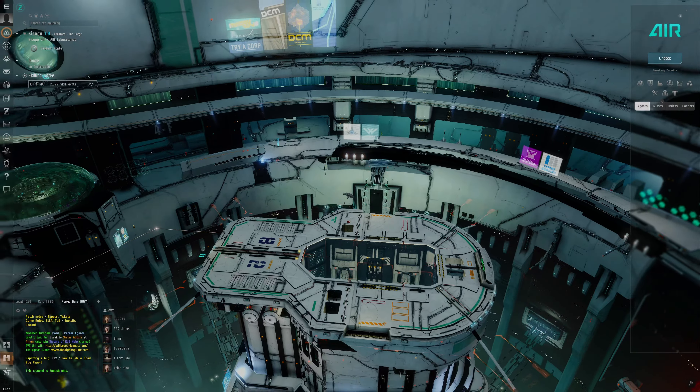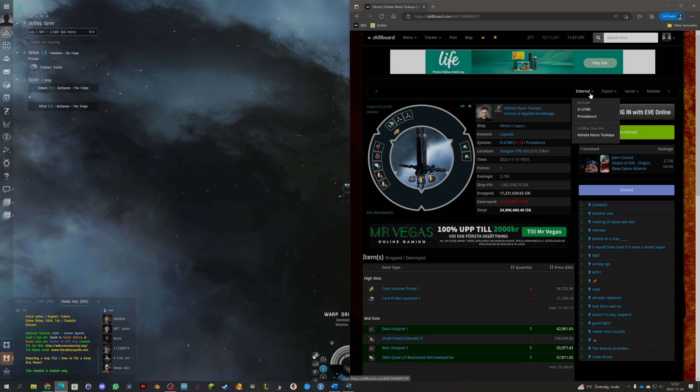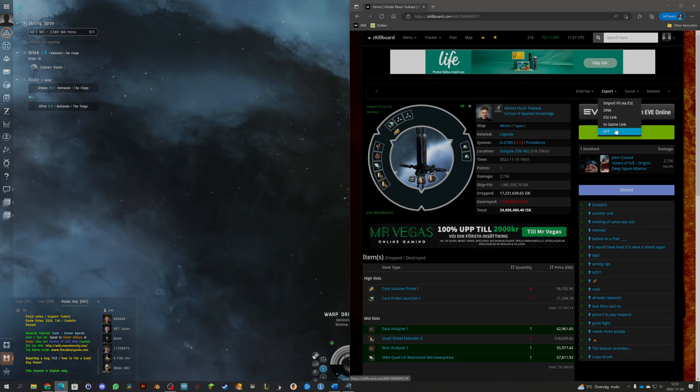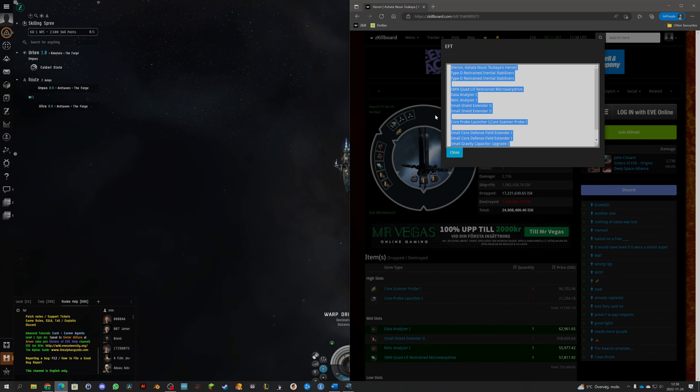We can look at my previous account on zKillboard — this was my previous character that I attempted to do this challenge with. He died in a Heron, and we're going to use this same fit again. It says 24 million, but that's not because the ship is worth 24 million — with the loot we had it was worth 24 million. We'll copy this fit, export it, and then open it in the fitting tool.